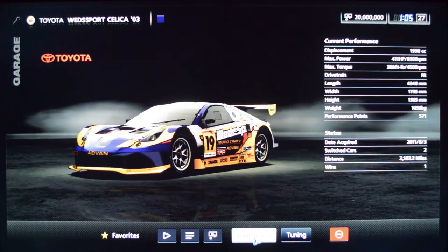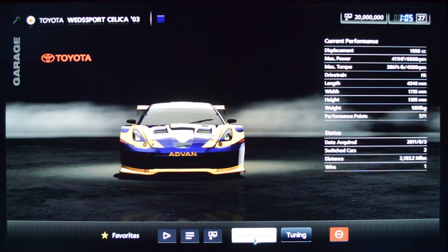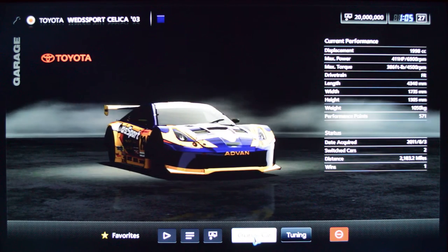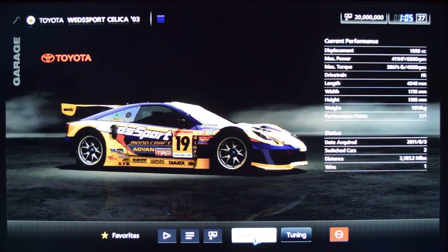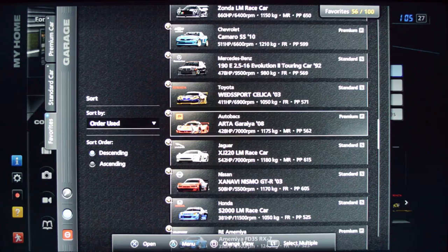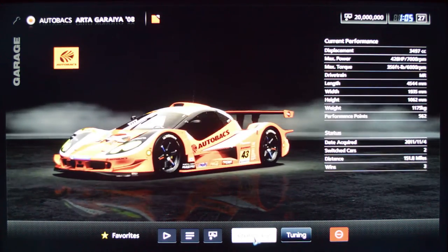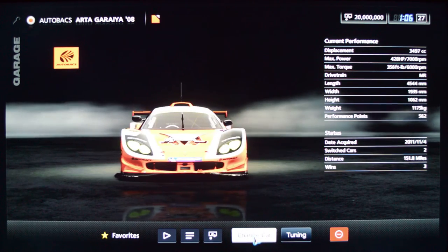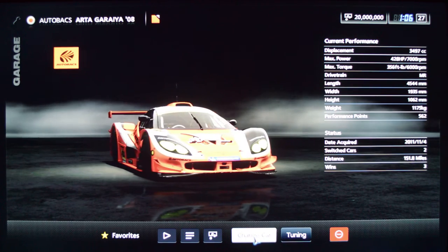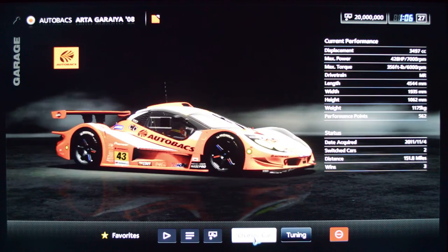The Weider Celica has 400 horsepower — I think it probably started at 300, so I probably had in mind to race it as a GT500 car but didn't quite get there. It's still fun. Same with the Arta Garaya — at least I think that's how you pronounce it. It's just cool looking. I think it started as a GT300 car and I probably tried to boost it to 500-ish — another low-power car to challenge at the higher levels.